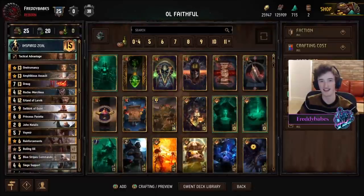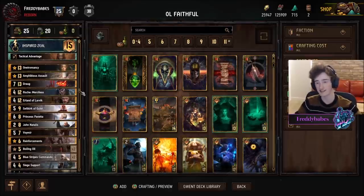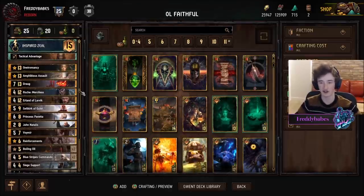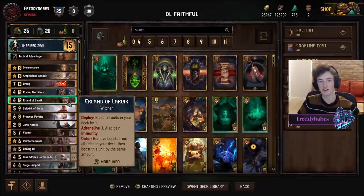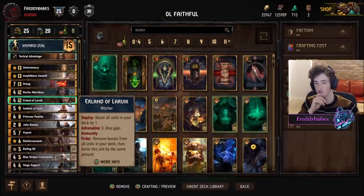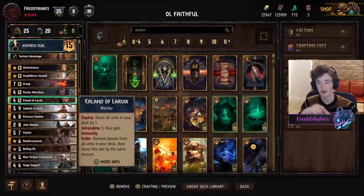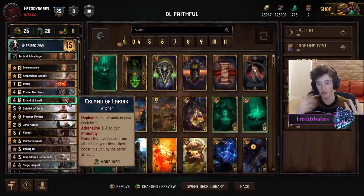Hello everybody, I'm back with another video. I've got one of my all-time favorite decks, a little modification now that we have the Way of the Witcher expansion. I've thrown in an Erland of Larvik Legendary Witcher, which boosts all units in your deck by one. Pretty good with Commandos, because you can shuffle Commandos back into your deck later in the game and boost them with Erland to make them a bit more survivable.